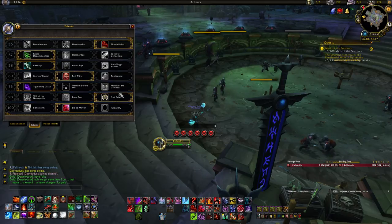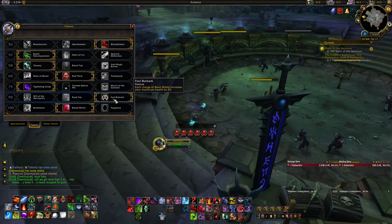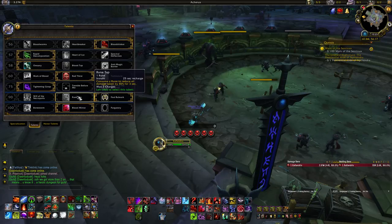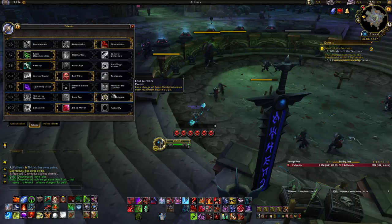At level 90, you generally want Tombstone — more health is good for tanks, and it boosts your baseline Death Strike healing. Rune Tap is a really good alternative if you need an on-demand cooldown; it has two charges and is a very potent 40% damage reduction. Otherwise, Tombstone is your go-to.